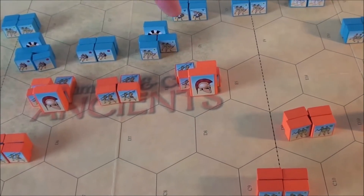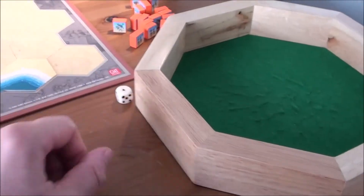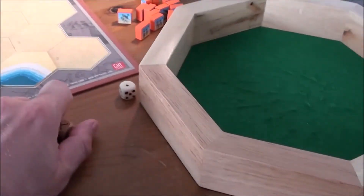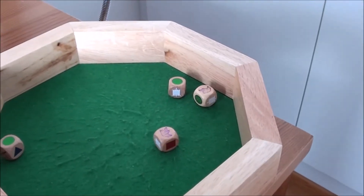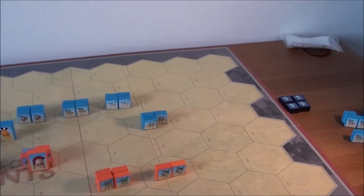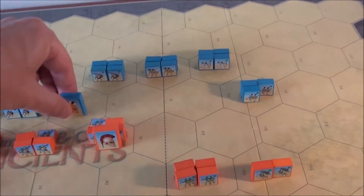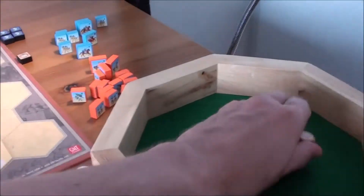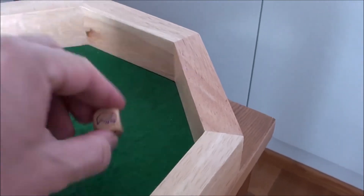Now attacking on this flank with four dice, and we have this leader — that's loads of hits, four hits! They only have three blocks left, so they are eliminated. We check on Antipater — and he became a casualty. Wow, he died in this unexpected rush of the Phocians. They now got their second banner, evening things out.